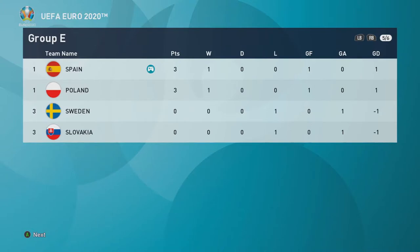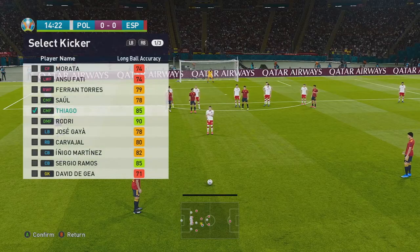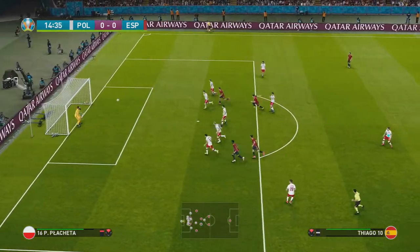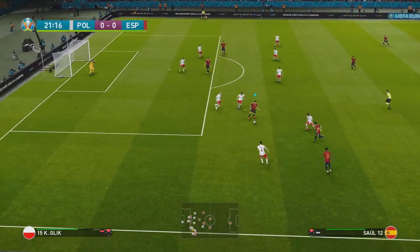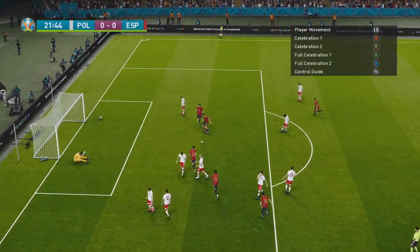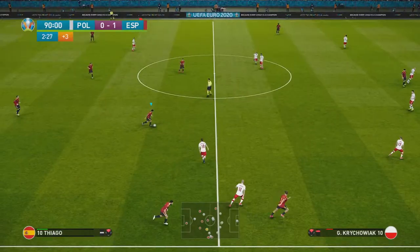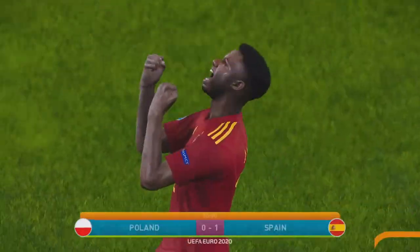These are the group standings — Spain is number one, Poland is number two, and our next game is against Poland. Free kick for Spain — let's see if Thiago can bang this long free kick. So close but no. Morata with a nice touch and it's a goal for Spain! Poland nearly respond but great block by Spain, and a double save by De Gea. Spain wins 1-0 again.